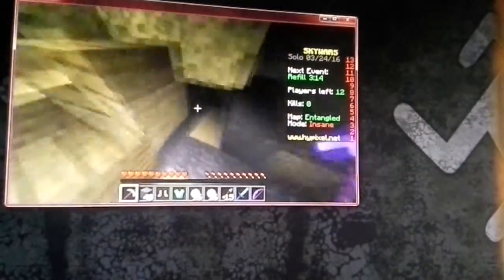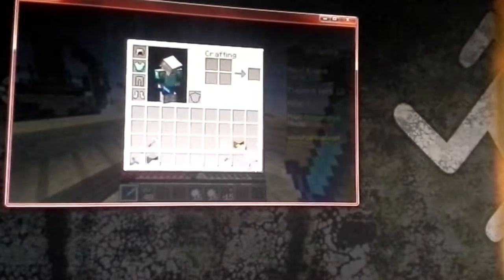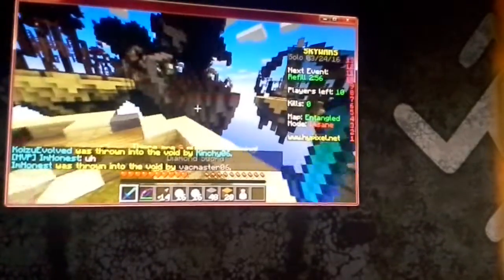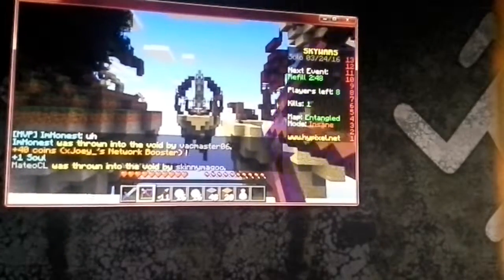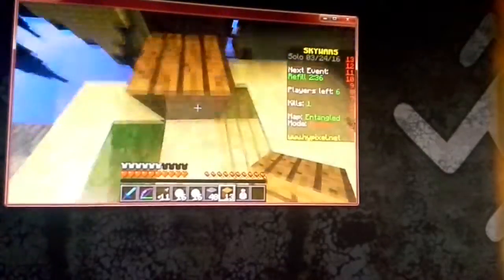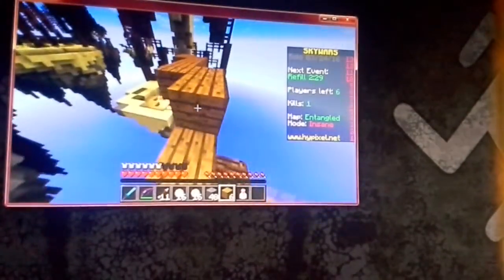Fire Resistance — there's also Lava. I'm just organizing my inventory. I just got sniped off the edge right there. This is a Power 1 Bow, so it does more damage than a normal bow would do. Now we're going to go kill that guy. Me and Clayton are going to be switching off every round — so whatever round he dies, I go, and whichever round I die, he goes.